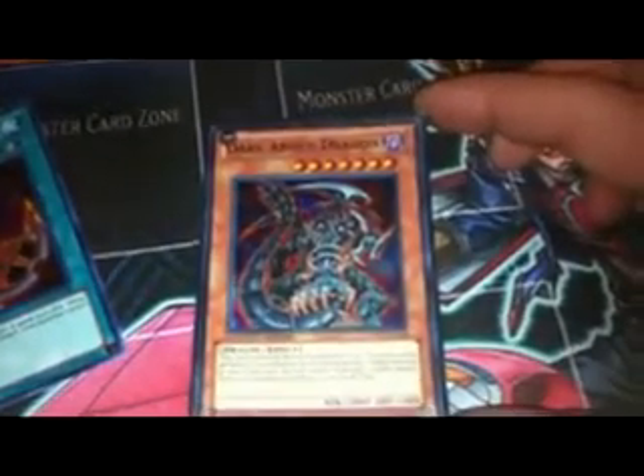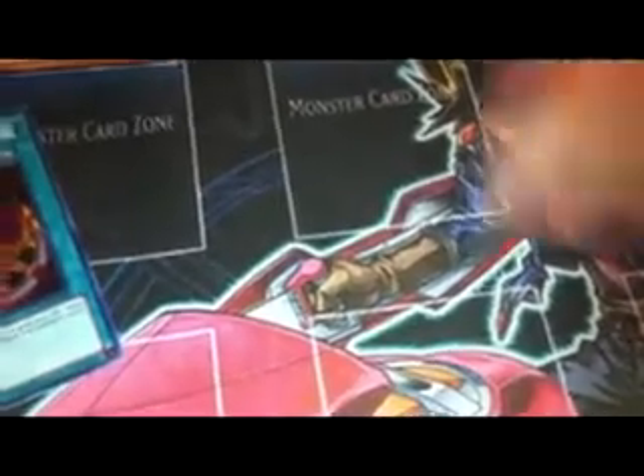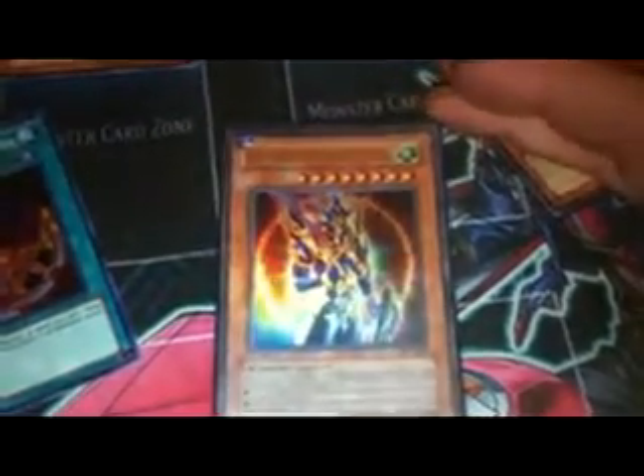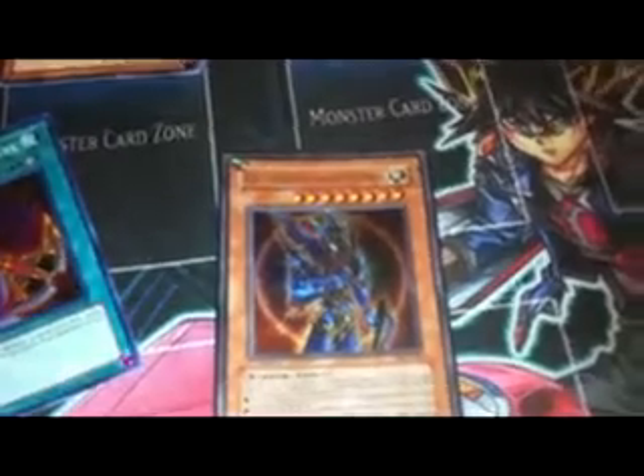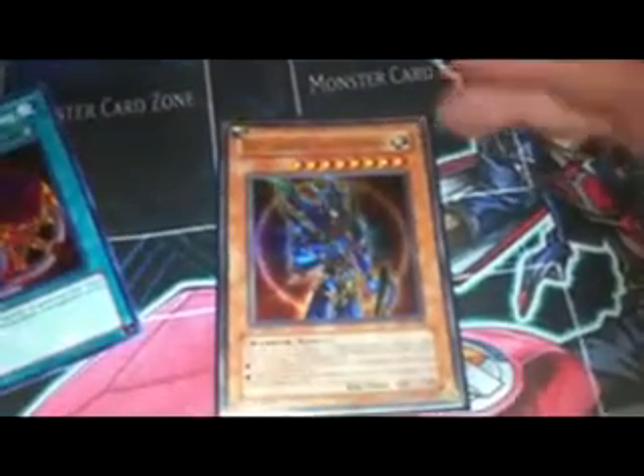Dark Armed Dragon is great to use in Inzektors, because Inzektor monsters can bring each other back out of the graveyard, which means you can really easily control your graveyard. I also really enjoy using Black Luster Soldier - Envoy of the Beginning. Pretty much everybody includes Effect Veilered monsters, which are Lights, and I can get two Lights in my graveyard pretty easily, so I don't have a problem bringing him out.